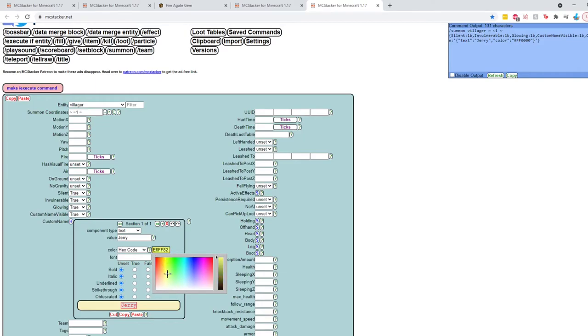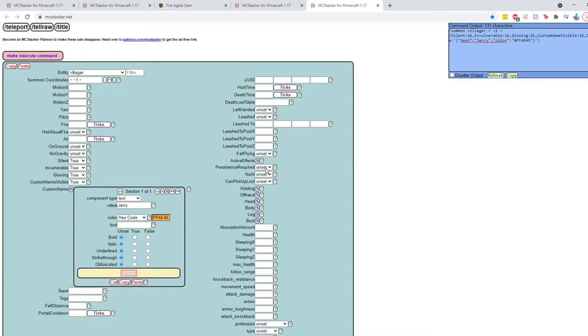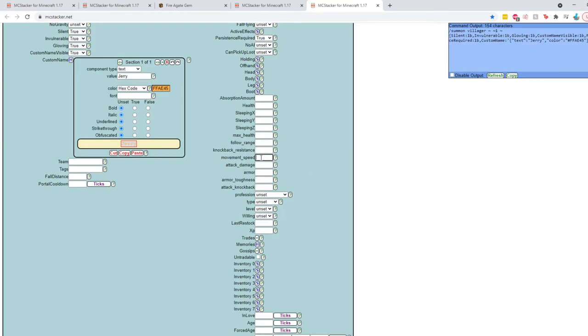We can change Jerry's name color with just a click — there's a huge list of colors, or we can click 'hex code' to get the color wheel and choose any color we want, including the forbidden orange. We'll set it to orange. You can see it updates the command with the hex code automatically, so you don't have to worry about putting in all those worrisome brackets. We also set 'PersistenceRequired' to true so they won't despawn, and we set the movement speed to zero.